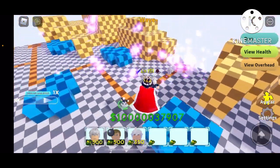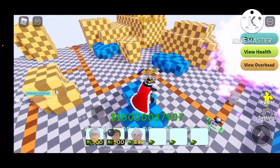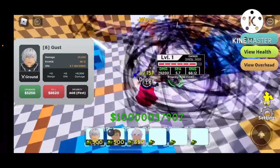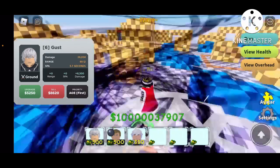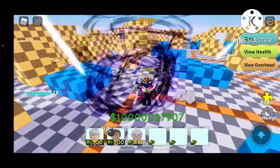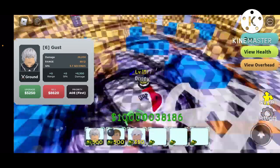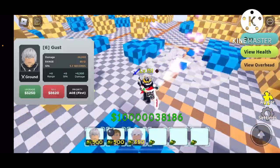We got the purple eating magic right there. Sixth upgrade — we're almost at the last one: 29,200 damage, 68.12 range, 5.8 seconds, and 6000 damage.